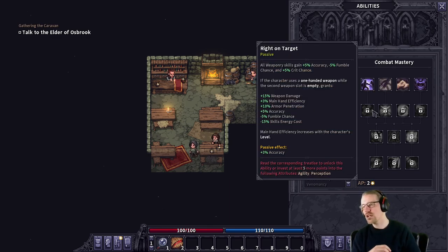I have never done a one-handed weapon with the other hand empty build — the 'Right on Target' skill — which gives you all weaponry skills gain extra accuracy, fumble, and crit chance. Then if we are only using a one-handed weapon while the second weapon slot is empty, we get weapon damage, hand efficiency, armor penetration, accuracy, fumble chance, and lower skill energy costs. And main hand efficiency increases with the character's level, so the higher level we are, the better we get at the fencing thing.